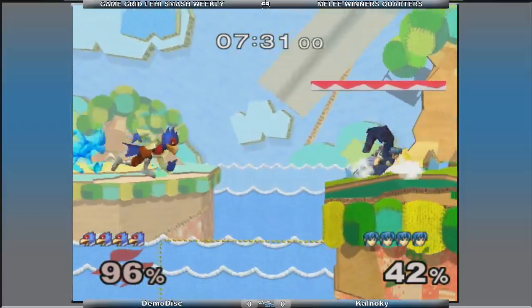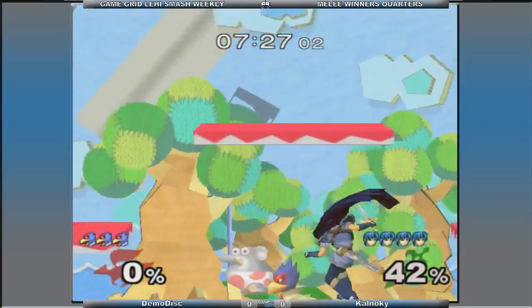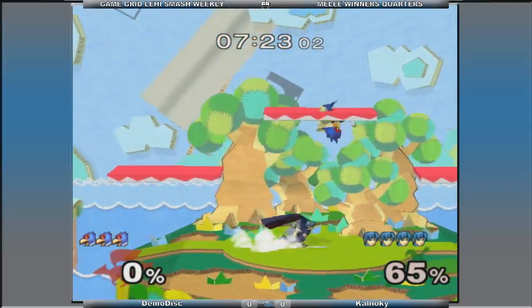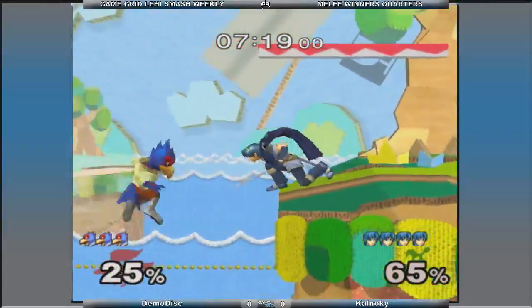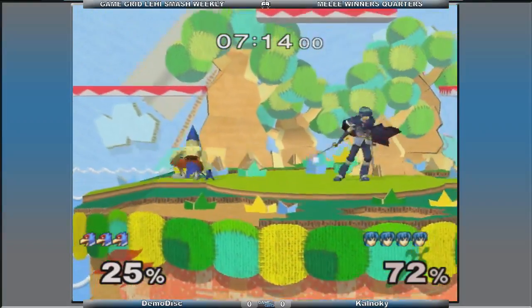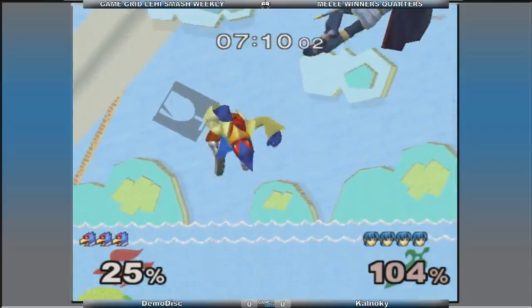Alright, very good movement. We've been there — take the ledge. Alright, that's a stock. Almost a clean lead, but devil distance — close it out. Oh, nice. Definitely gotta DI that out. We'll just keep getting dragged. That would've been the kill, I was guaranteeing.